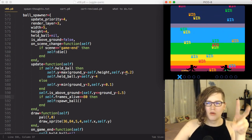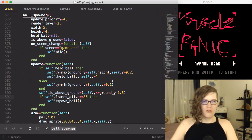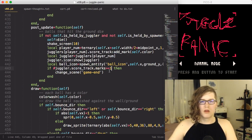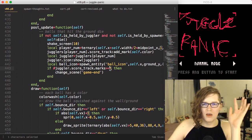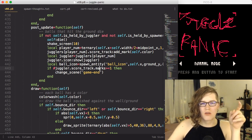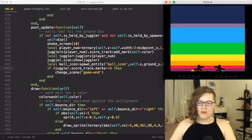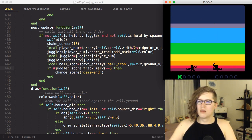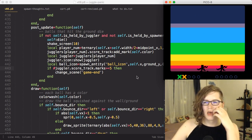Let's find where I'm doing that — `greater than equal to one`. So if either player's score track has one or more marks, the game ends. I want to change this to five so the game won't end immediately. Let's test this out — great, so now the game won't end immediately when I'm debugging. Perfect.